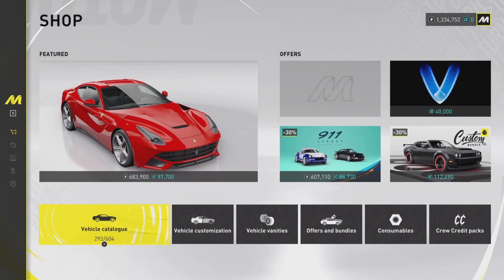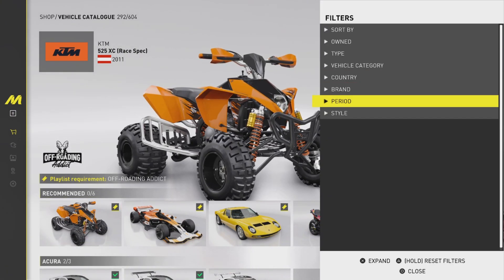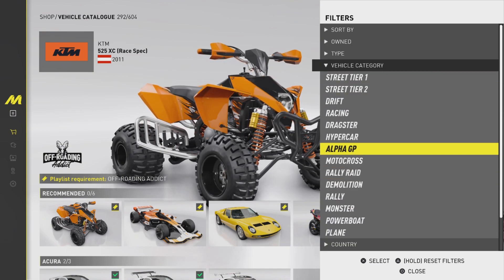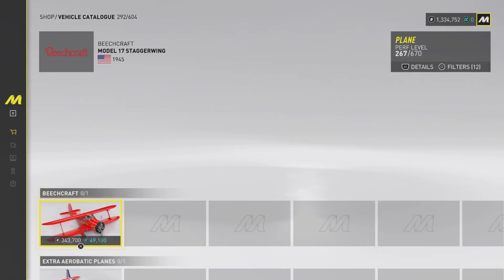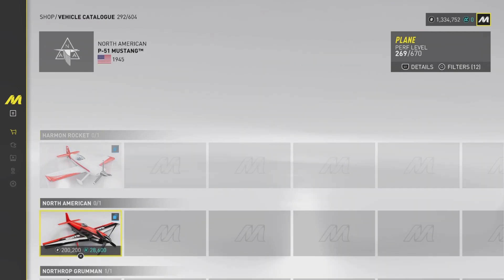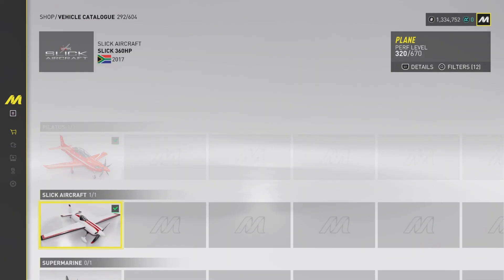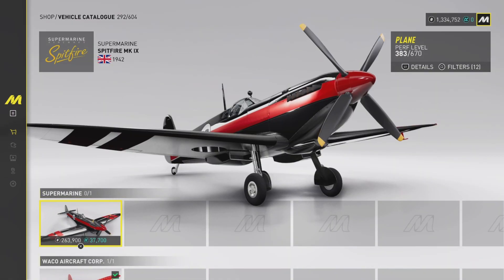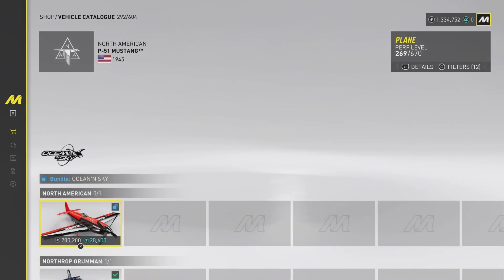Let's see if there are any new planes in the game, because I know some of them got transferred over. Under the vehicle category at the bottom is plane. Most of these are pretty much from the Crew 2, so there are not many new ones. I'm not a big plane person, but they are quite cheap.